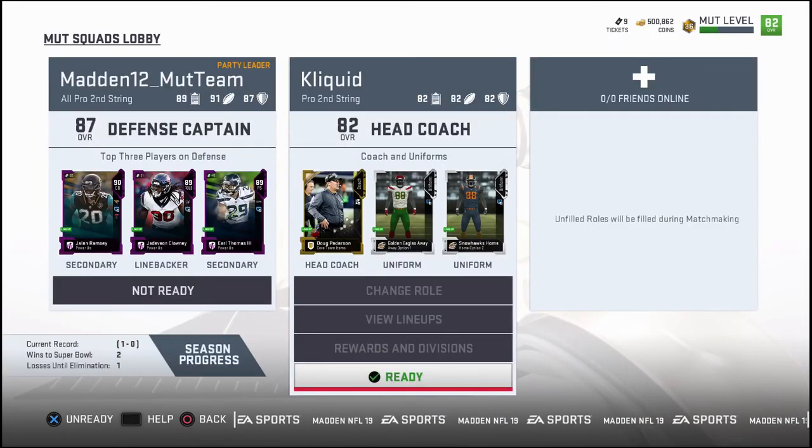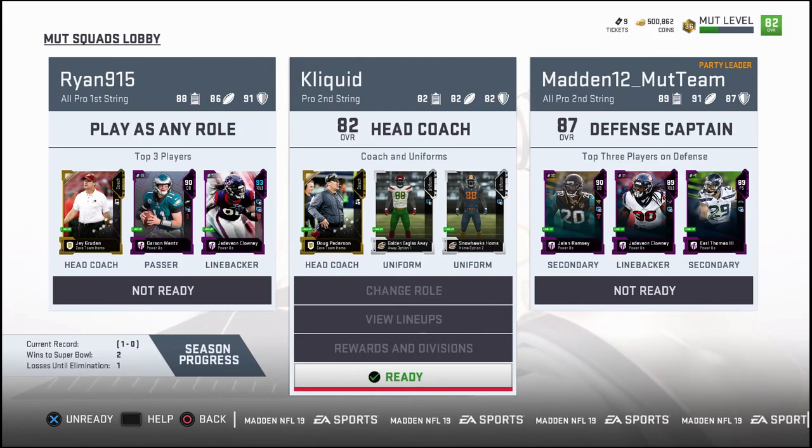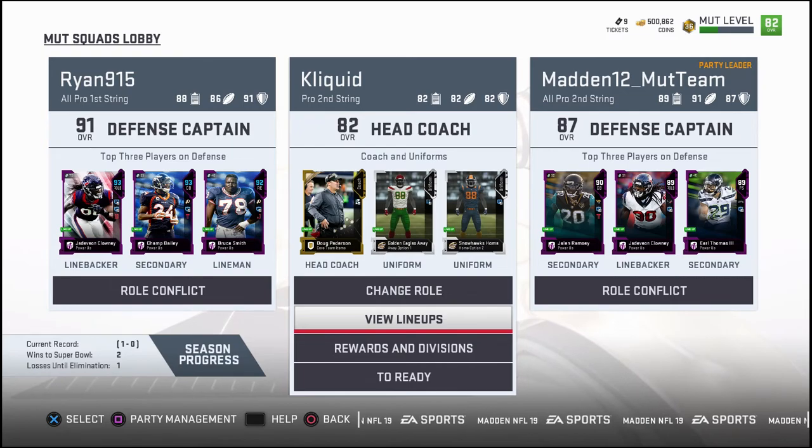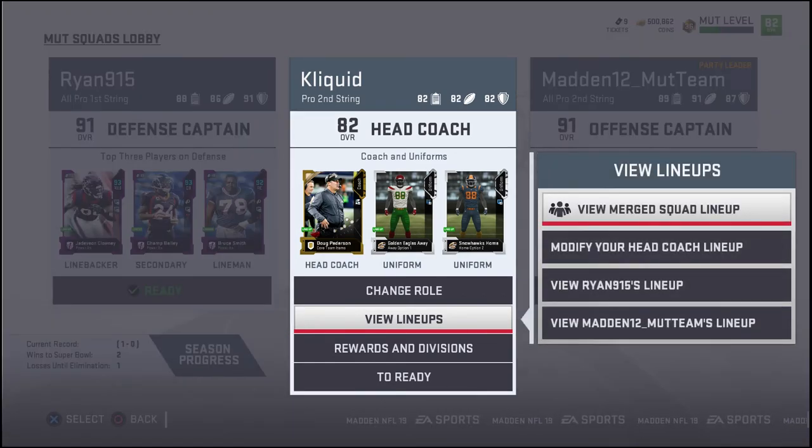Tip number one: pick a role and stick with it. On offense, if you're a person that's a good offensive player, you want to be the offense — you want to always be the offensive coach. If you're someone that's smart on defense, obviously you want to run defense. Defense is actually much easier than offense, so I don't tend to worry too much about who our defense is. If you're the offensive captain, you need to be investing in your offense primarily. And if you're on defense, you need to be investing in defense — spending the majority of your coins on your side of the ball.